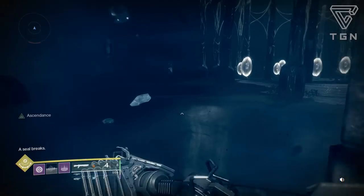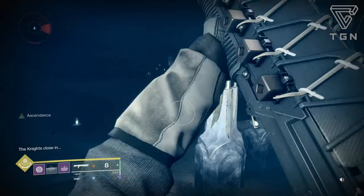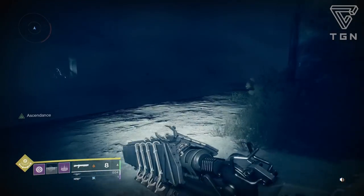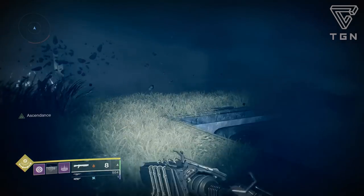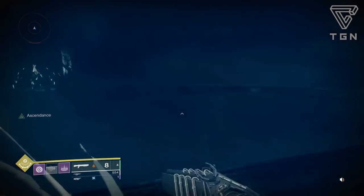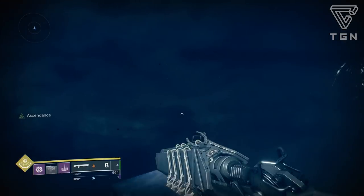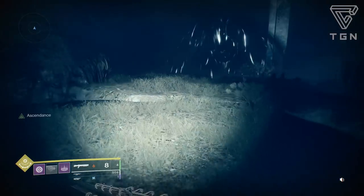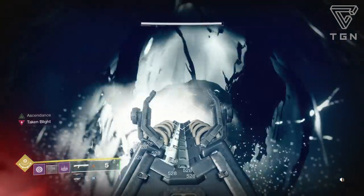When you enter the room there will be some shielded crystals at the center and there are going to be taken blights around the map. Take out all the blights, and while doing that watch out for the huge knights — they're going to be chasing after you. Every time you destroy a blight they lose their head and start sprinting after you, like the Alak-Hul strike in Destiny 1. There are also curse-taken thrall — the black sprinting ones — so watch out for those as well.